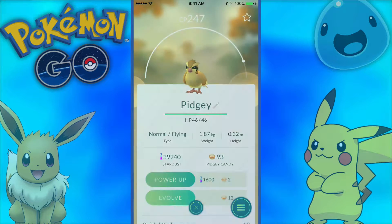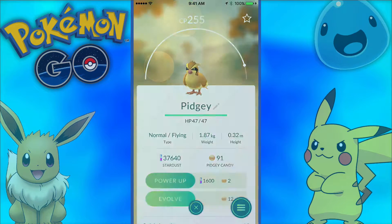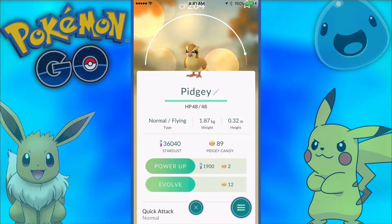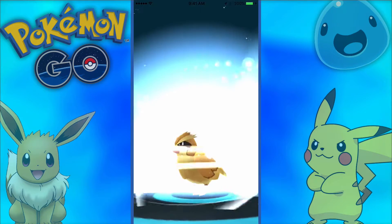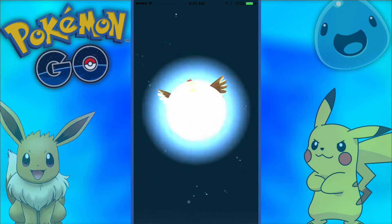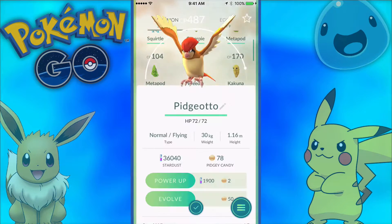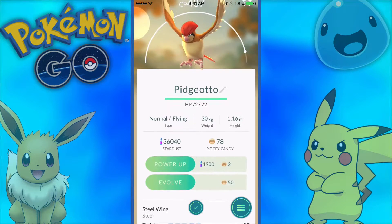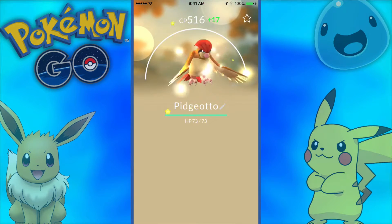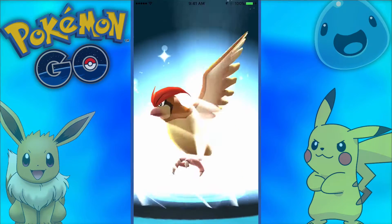We have a really nice Pidgey, so I want to get a nice Pidgeot. We'll power this Pidgey up twice, and then power up the Pidgeot once or twice. We'll evolve the Pidgey into a Pidgeot — a 250 CP Pidgey is actually pretty good. We got a 487 CP Pidgeot, which is really good! We'll power him up twice — 503... and 520 CP Pidgeot. Pretty nice.